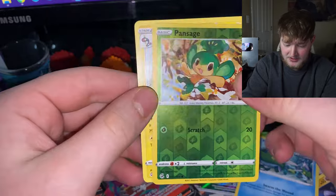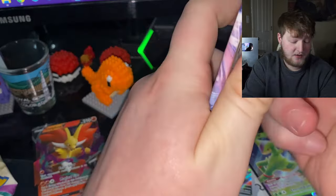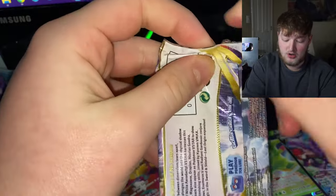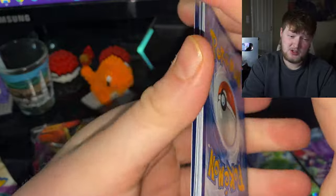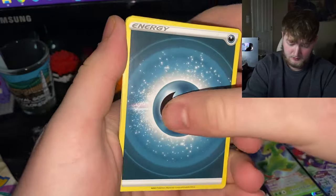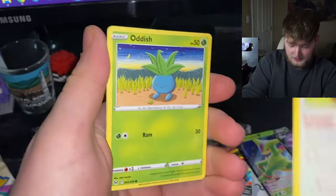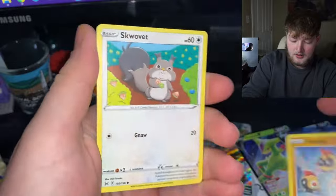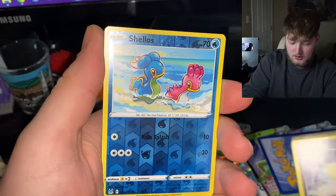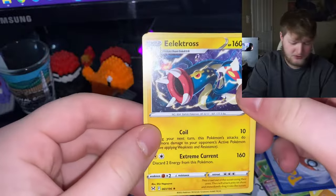I keep saying 'Lost Origins' — I know it's 'Lost Origin,' I know it probably annoys at least one person watching. Pan Sage and Electros in Fusion Strike. Last pack of this box, then we're going to the next Charizard product — another Lost Origin. If this one has something I might need to go buy a Lost Origin booster box. But let's see — Shallows reverse and then an Electros. Two different sets, two different Electros.